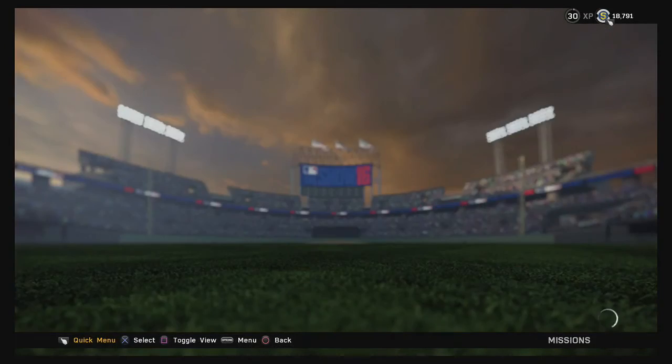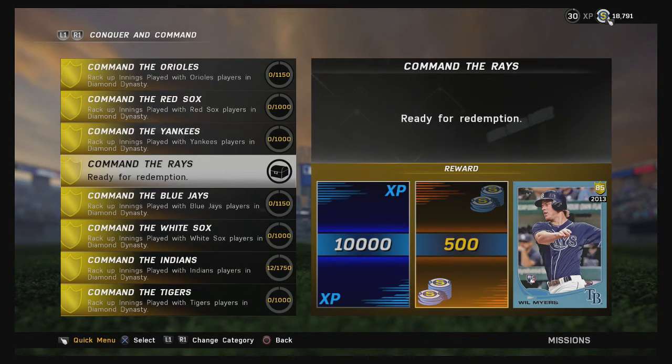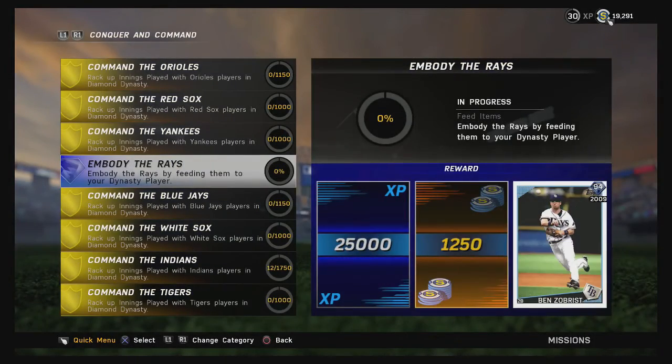Since we just played a game, let me go back to the mission screen. I'm going to the Conquer Command section — and we finished it! We completed all the innings we needed for the Rays: 850 innings using all Rays in my lineup. This mission is done and we're going to get an 85-rated Will Myers card. Let's redeem it. Now we can see a new mission for the Rays called 'Embody the Rays.'